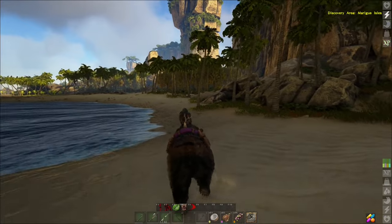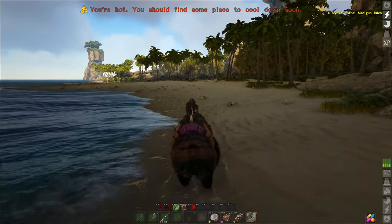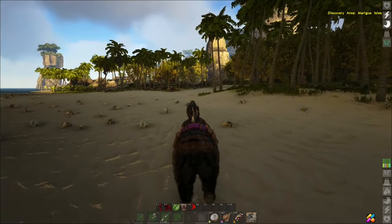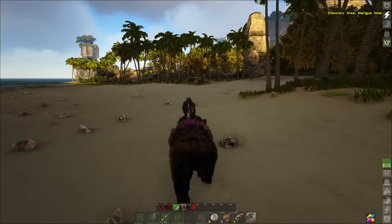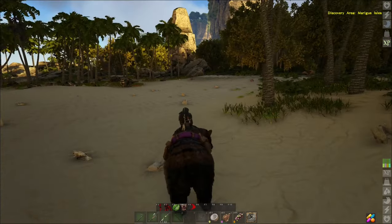Once we get over here we should be able to see the spire. This one should be easy — it's only a basic or a common. That being said, we still have to keep an eye out for other stuff too.